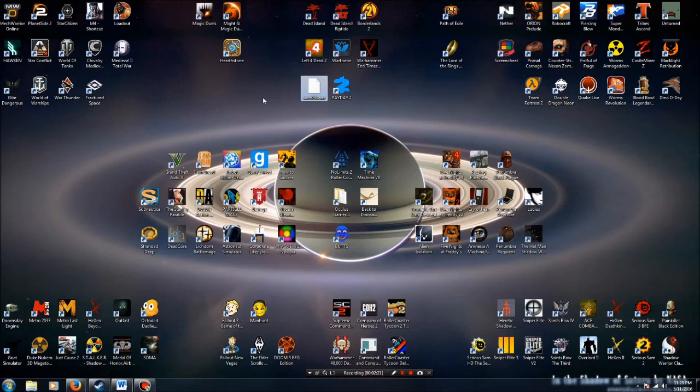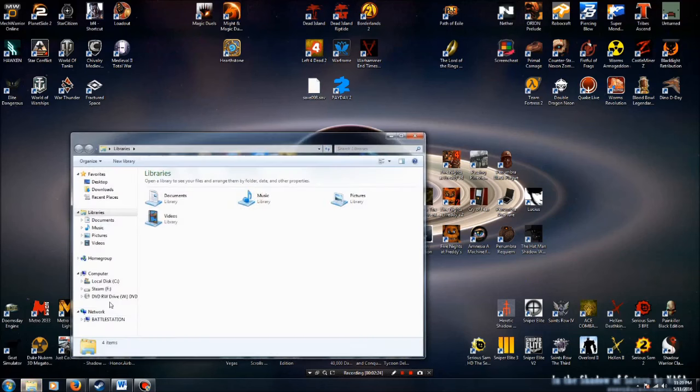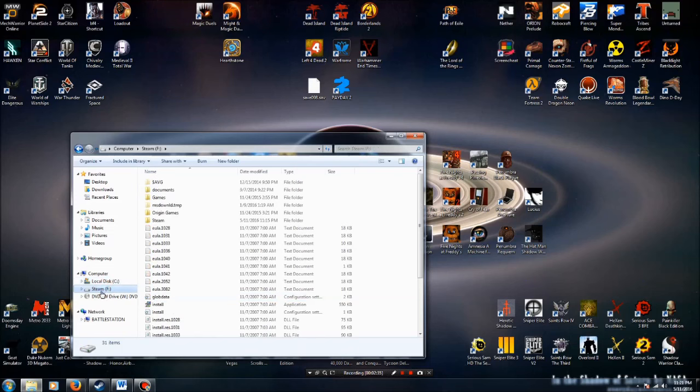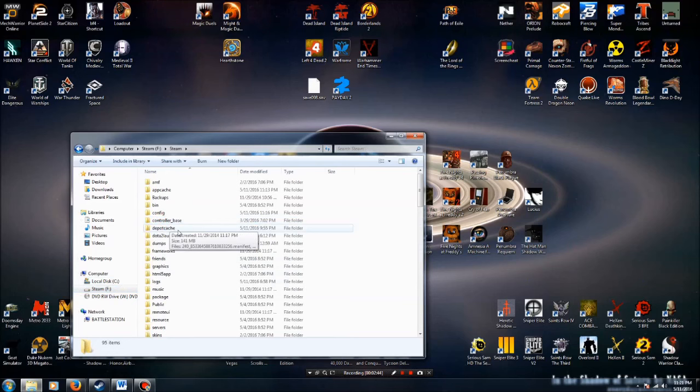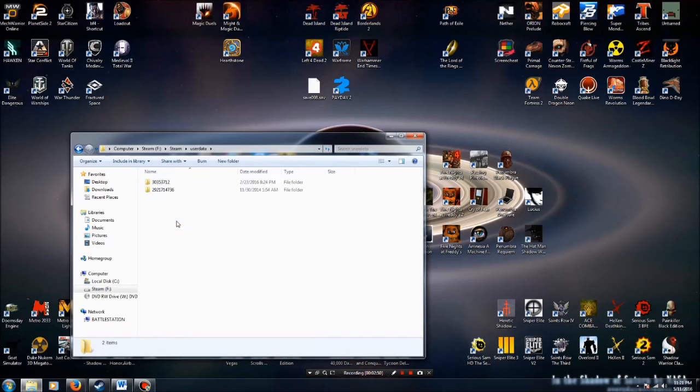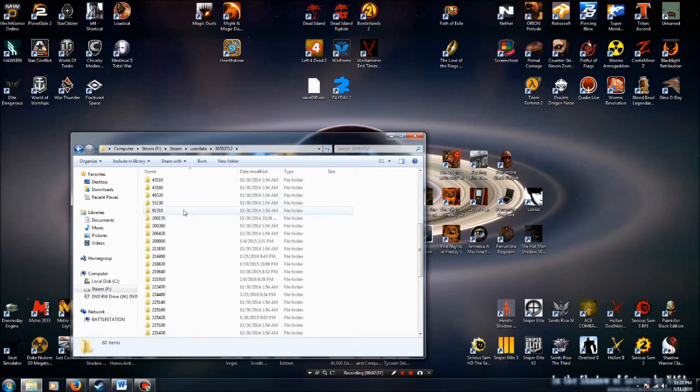So what we want to do is open up Explorer, and normally you would go under C Drive and then go under Steam. I've actually moved all of my Steam files to an additional hard drive, but basically you would go under your C Drive, find Steam, open up Steam, and then go under Steam again. Then we want to come down here to User Data, and then it should be the first folder. Then we want to find this one right here: 218620.